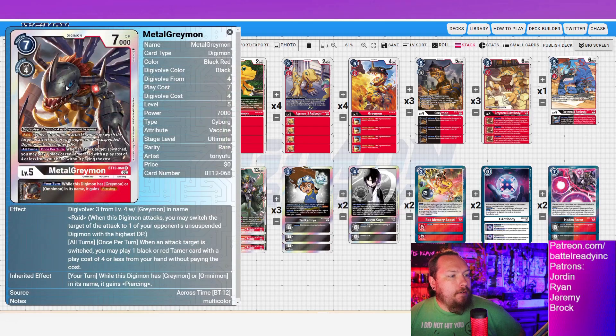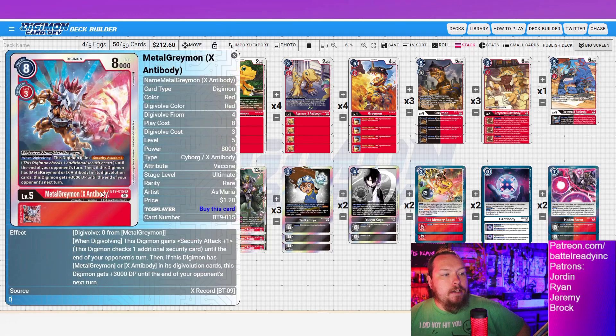For our level 5s, we've got the new MetalGreymon with the Raid. On all turns, when an attack target is switched, you may play one black or red Tamer card with a play cost of 4 or less from your hand without paying costs — great for playing out your Yuya or Tai for those buffs and blocker. It also has the piercing inheritable and has Greymon or Omnimon in its name, so no crazy restrictions. So I can Evo my MetalGreymon for zero and get piercing immediately. We don't even have to go higher than level 5 in this deck to do absolutely incredible damage — swinging for three checks and a plus 3k buff if we have the X antibody or MetalGreymon in the inheritables.